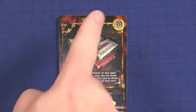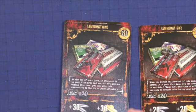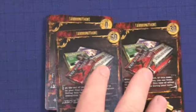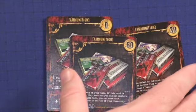Here are the ammunition cards. One costs 30 and gives you plus 20 ammo and plus 20 range. A 60-cost gives you plus 30 and plus 30. And a cost-zero gives you plus 10 and plus 10. Those are the different ammunition cards in this package.